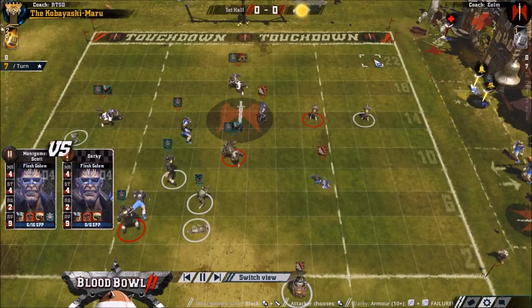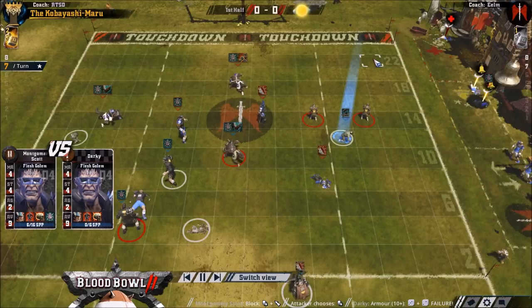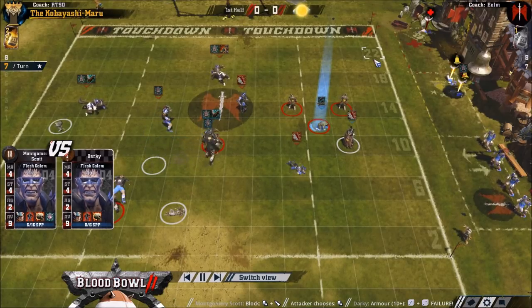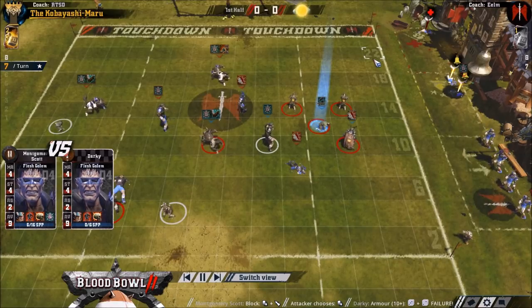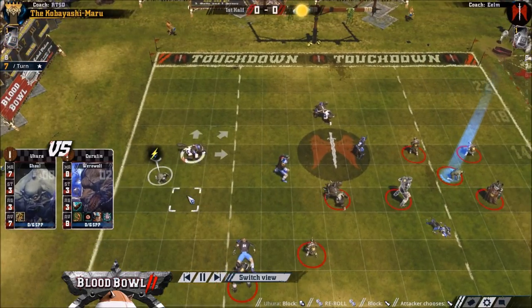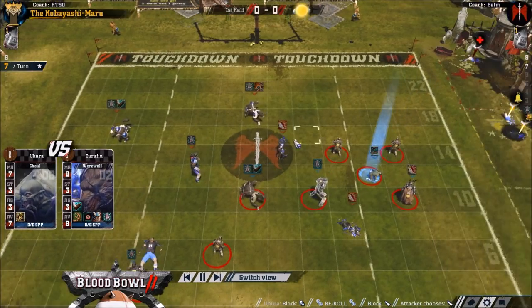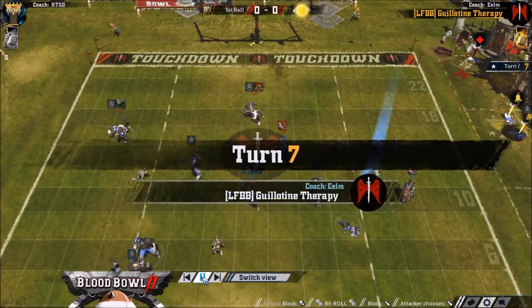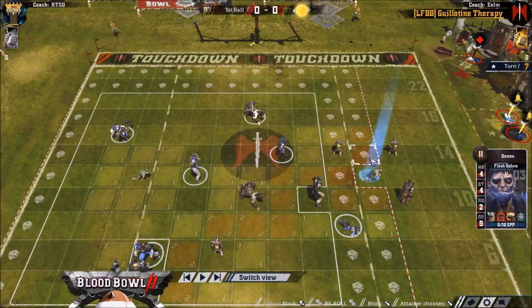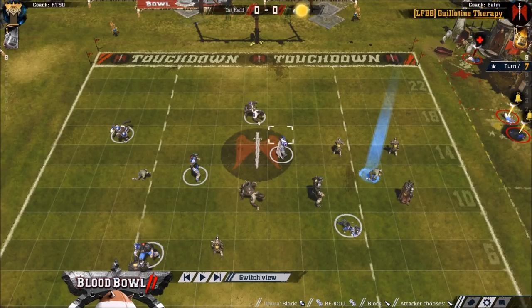Risky stand up with that ghoul - maybe he could have not stood up with that ghoul whatsoever. I think he probably shouldn't have made that dodge either, because this just makes it so easy for RTSD to advance up this side. I think maybe that should have been a blitz for RTSD to just get his wolf up. I think he wants as many men forward as he can. But he's got just about enough to get in range.